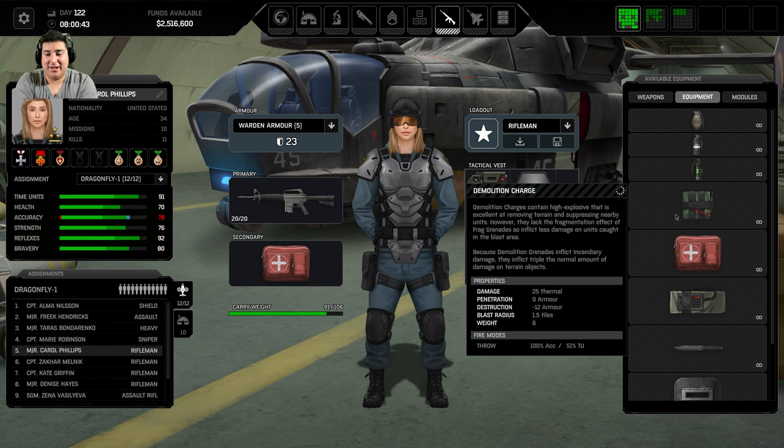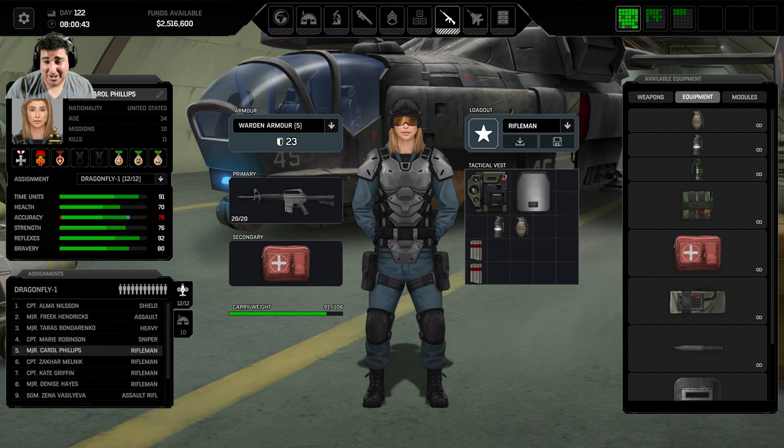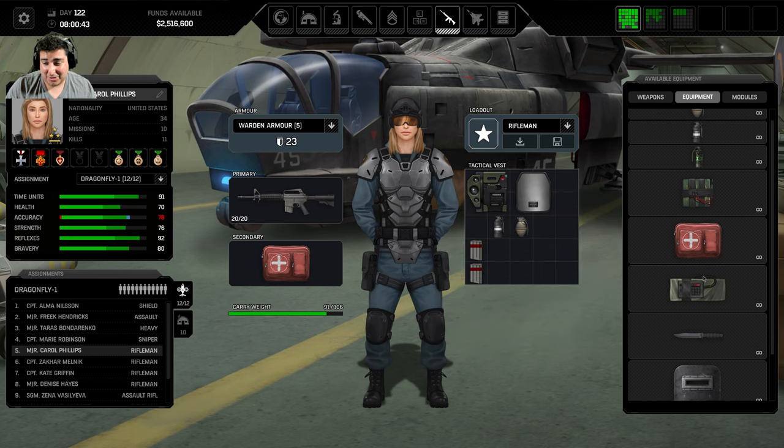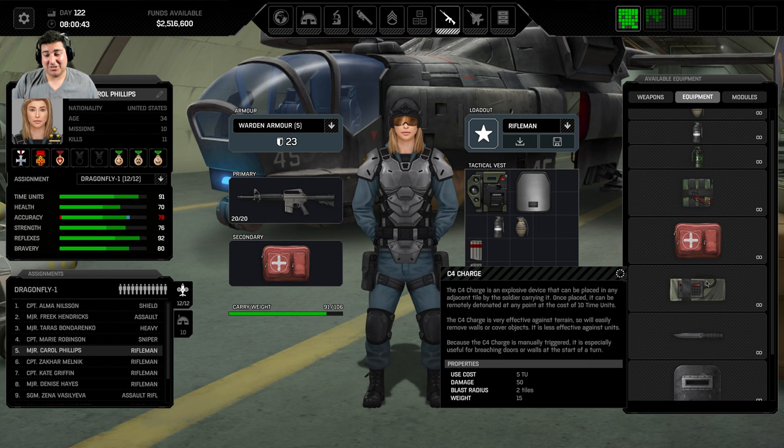Next are demo charges. These blow away cover — they don't blow doors, and some doors are completely resistant to demo charges and even C4 charges. Someone will have to write in the comments, but I don't think a demo charge can get through a UFO door. It's basically an explosive you throw at something that does a lot of damage. Useful, but it weighs a lot. The med bag's counterpart is the C4 charge.